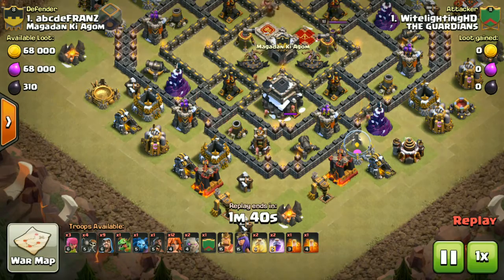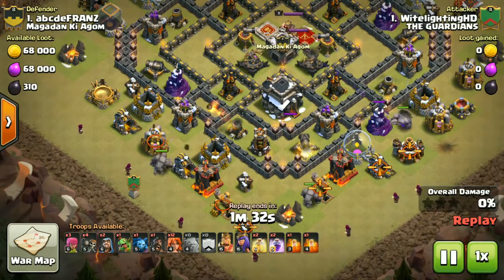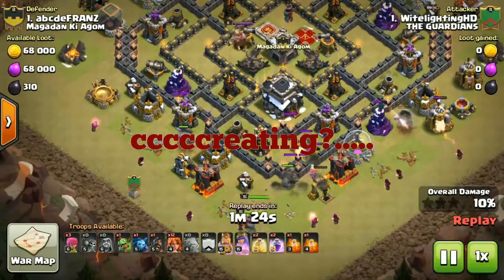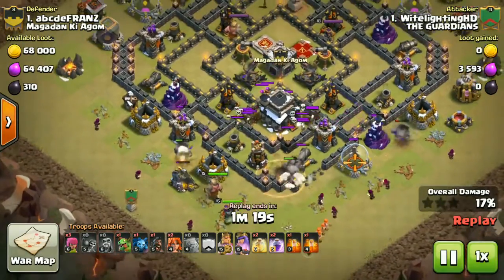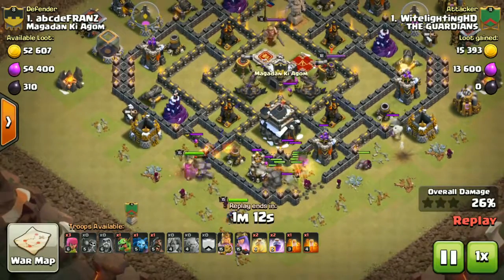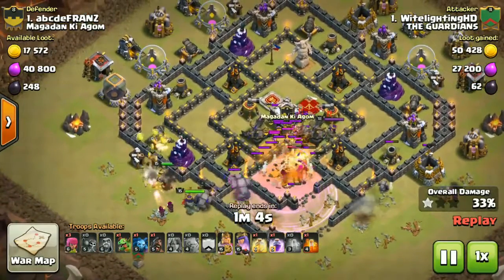Going into this attack, first of all — no CC kill because the CC is full of archers. Clean up troops over here, clearly creating this funnel. After creating the funnel, we drop some of the Valkyries, and the Valk is lured by the skeleton trap which is also very helpful. Rage for the Valk, poison for the CC, then heal for the Valk.